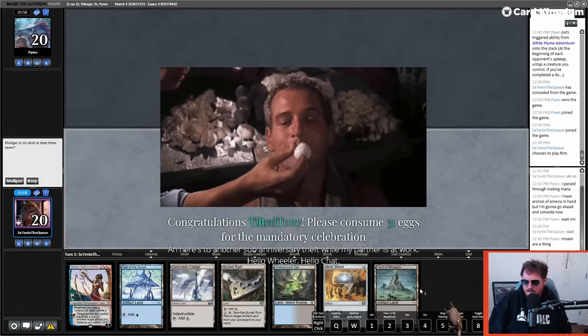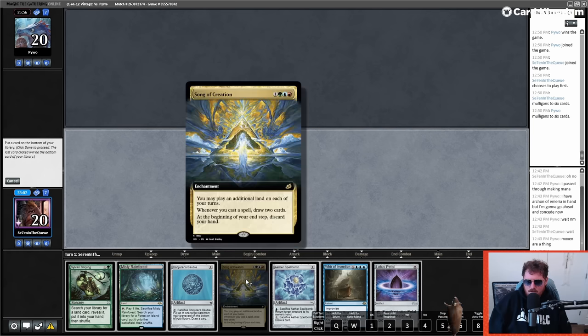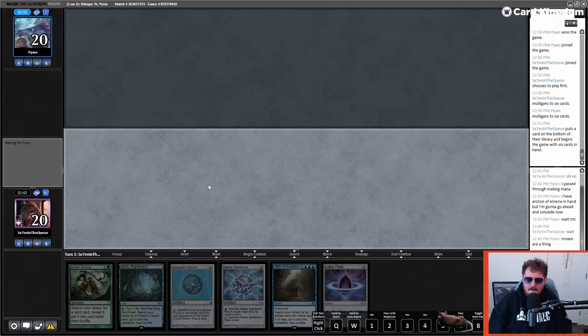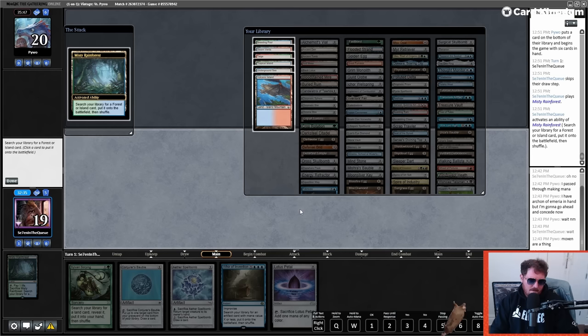Heliod is kind of what you want to see in this matchup but I don't have fast mana and we don't have a lot of spells to accelerate, so I'm going to mulligan. I think I want to keep this Song of Creation. With Lotus Petal, Aether Spellbomb, and the ability to find Scrap Trawler — maybe I bottom Song here because I'm going to be finding Academy. Bottom this.